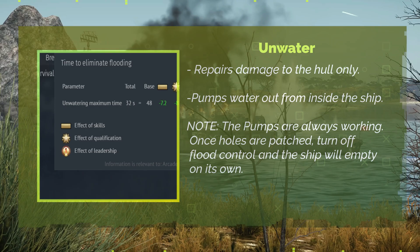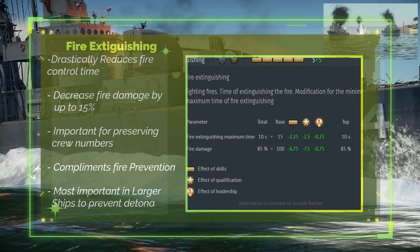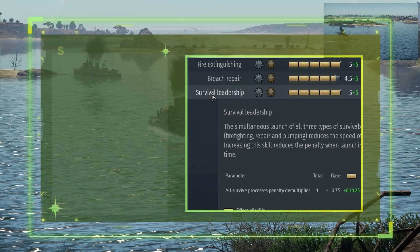Damage Control: Unwatering Time reduces the time required to remove water from the vessel when flooding — B tier. Fire Extinguishing reduces the time taken to extinguish a fire, reducing the damage received — A tier. Breach Repair reduces the time required to repair the hull of the vessel — B tier.